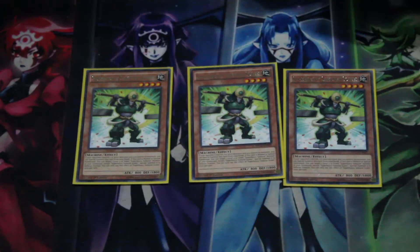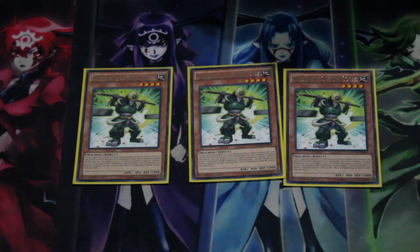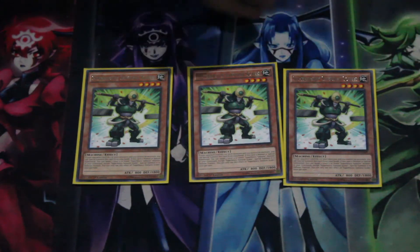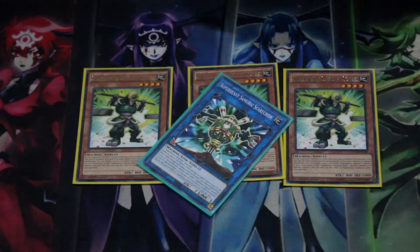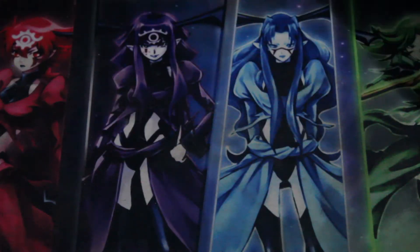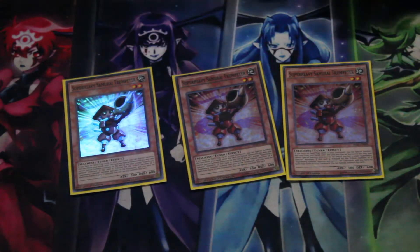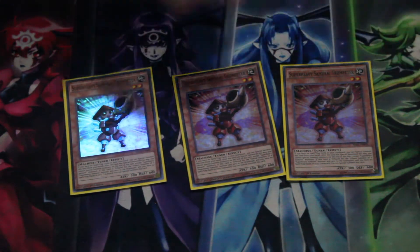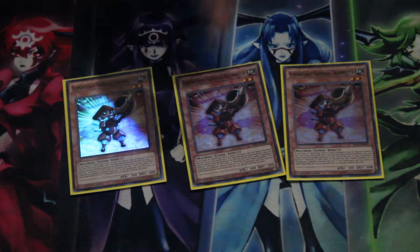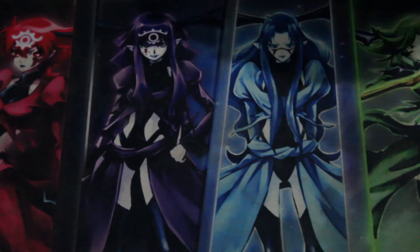We run three Scales — when he's summoned, normal or special, you can special summon one Level 4 or lower Super Heavy Samurai monster in defense position. The Link now provides the ability to discard Scales to special summon, which is very good. Three Scales is kind of mandatory. Trumpeter at three as well — not a hard once-per-turn — and if you have no spells and traps in the graveyard, which is the gimmick of the deck, you can special summon him from your hand. He's a Level 2 Earth tuner, searchable thanks to Peacemaker.